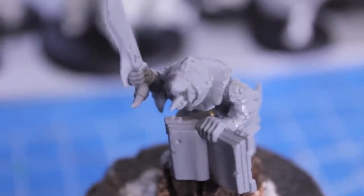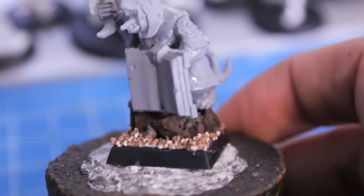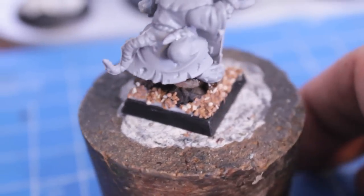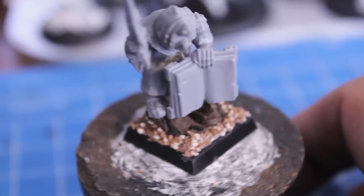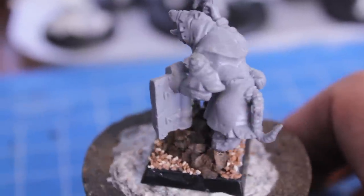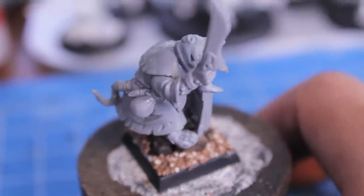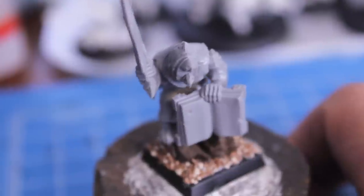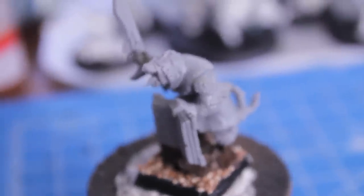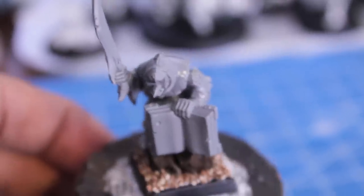I just built up my Skaven plague monk and based him. Because he's holding a book I was afraid he wouldn't stand properly, so I put him on some cork for height and added sand — still drying. I'm going to spray coat him in dark gray primer. You can also use black or white: white gives lighter colors, black gives darker colors with more natural shadows, but there's no predominantly light or dark color on this model so any will work.